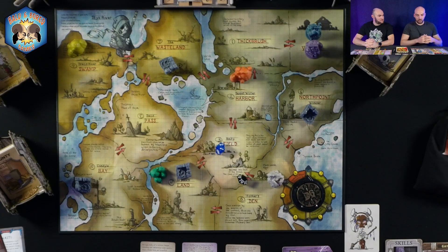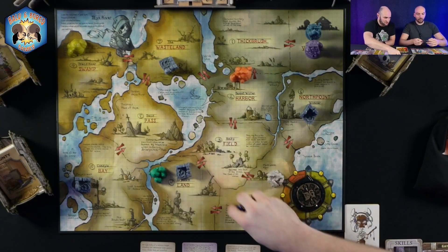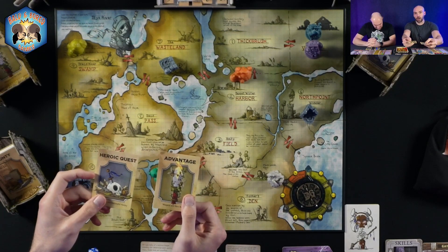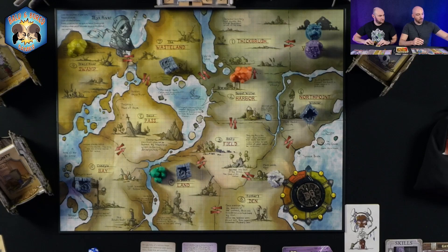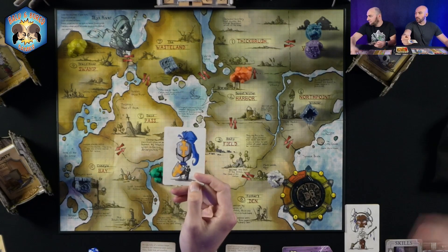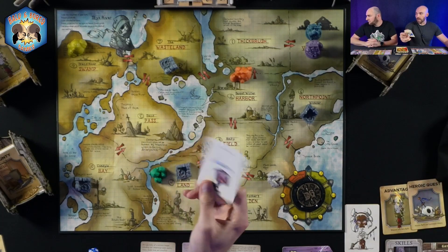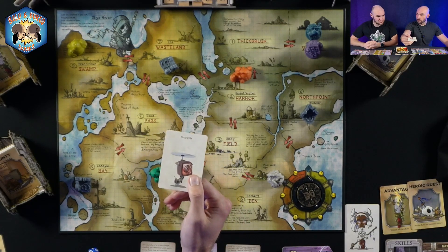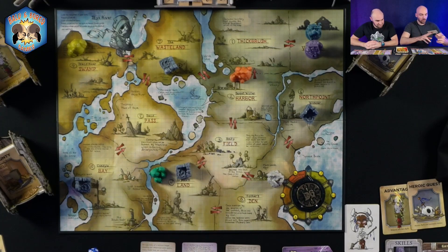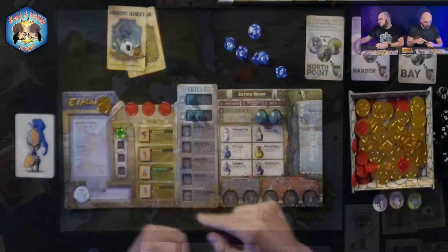Before all that, we have to set up our play area. Everybody starts off with a heroic quest card and an advantage card. You'll also choose a character — these are double-sided, with your character side and a chip side. We'll explain when that secondary side comes into play.